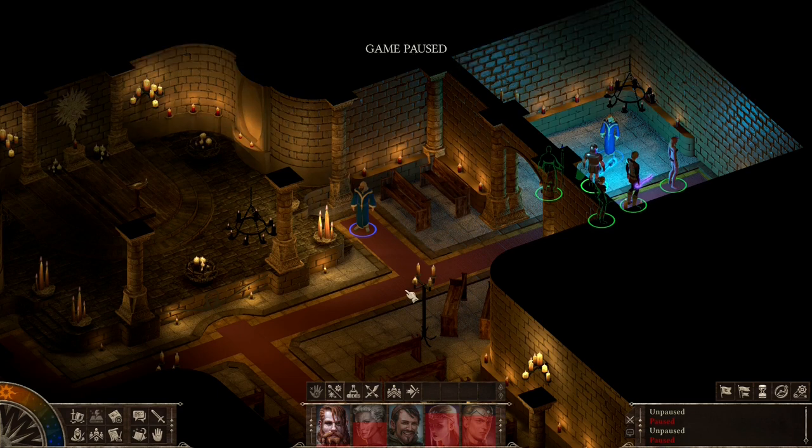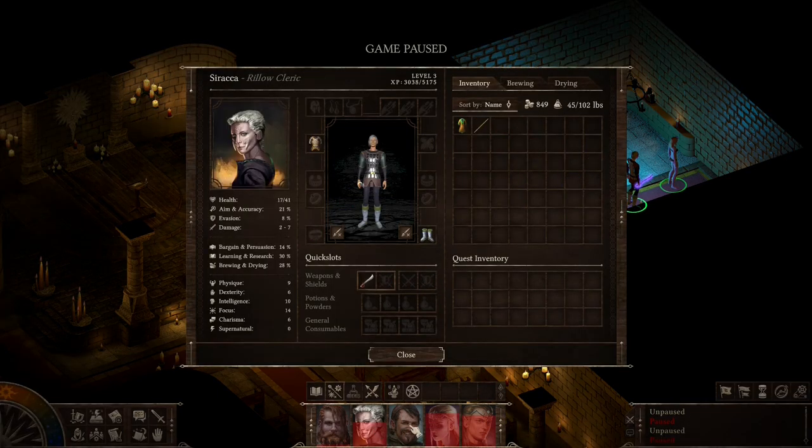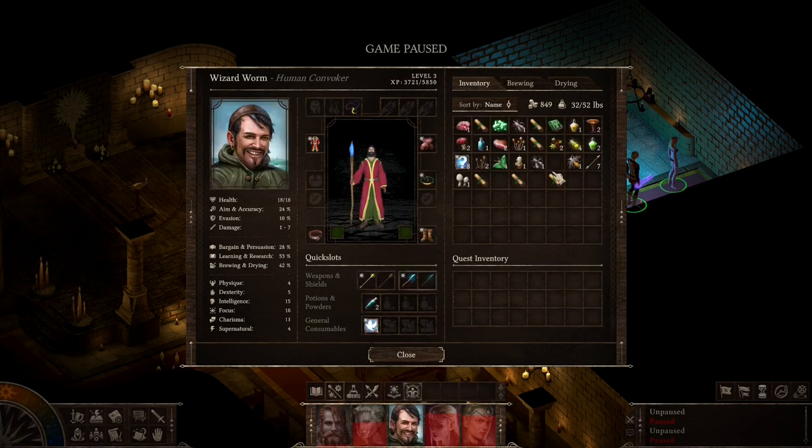Sometimes it's hard to understand how to transfer items to another character, since all of them have different inventories. To transfer items to another character, just drop the item onto the portrait of the character you need — it's that simple.